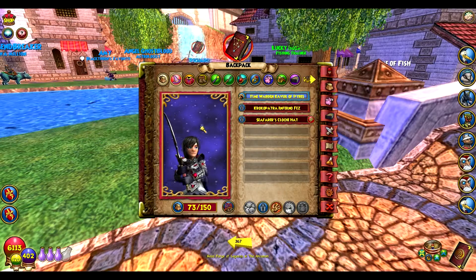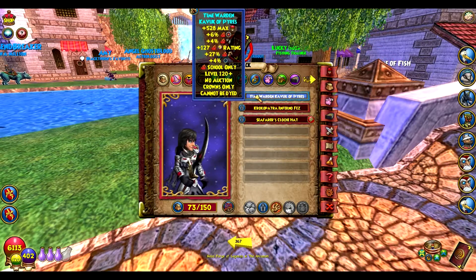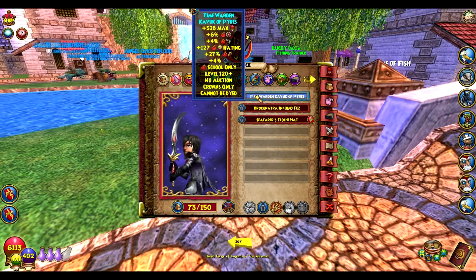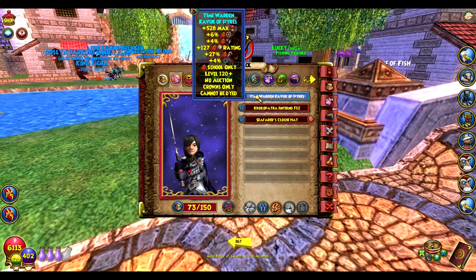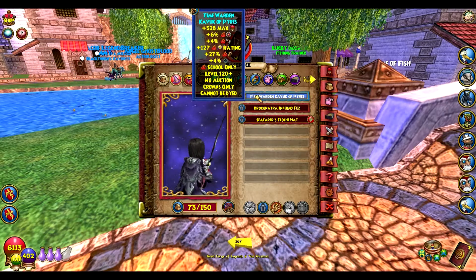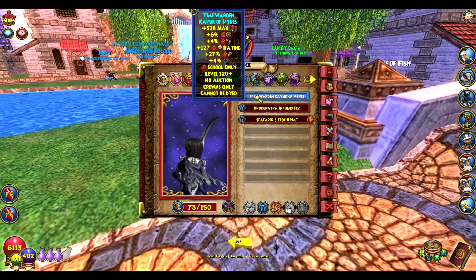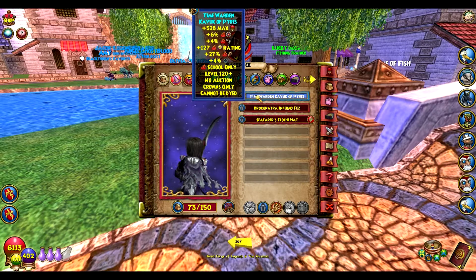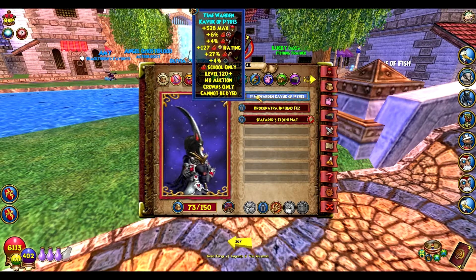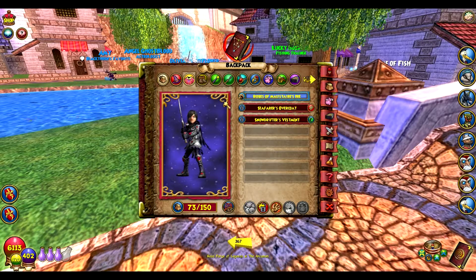Let's go ahead and start off with the hat: Time Warden Kavlock of Pyres. You get this from the Cyclops dude in the Sands of Time before you go and fight Old Cop — it's with Shadowbones and Shadow Walk. He's the Mifflin with the giant hammer. This is stitched to the Final Exam hair from the Crown Shop, which I think I bought for around 150 crowns.